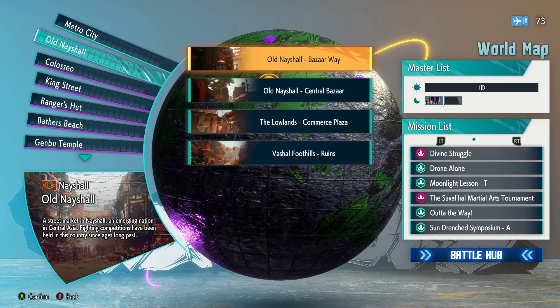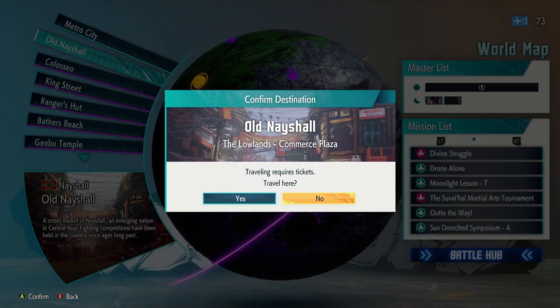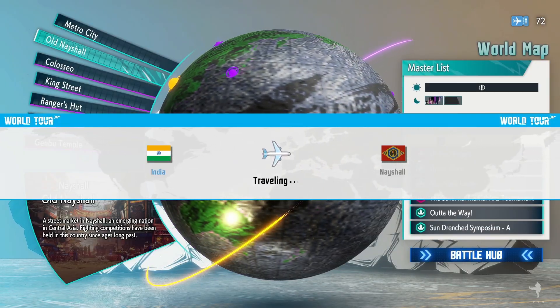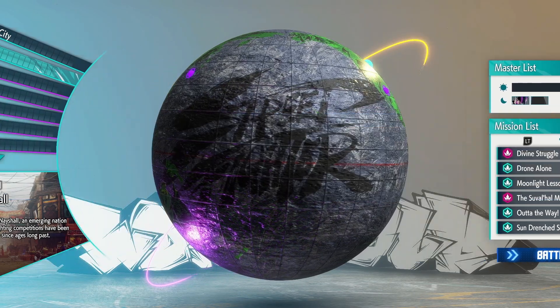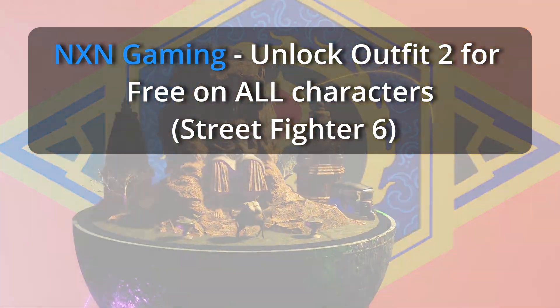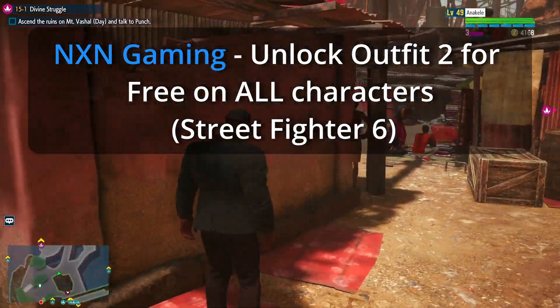I'm going to show you guys how we're going to go to Commerce Plaza in Old Neshao and raise money the quickest. I'm giving credit to NXN Gaming — go to their YouTube channel and look for the video that says 'Unlock Outfit 2 for free on all characters.'